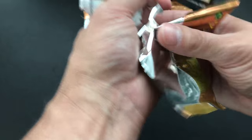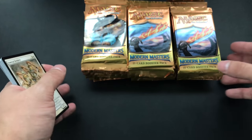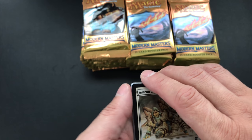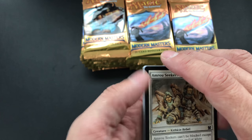I have the price screens up and we have commons and uncommons. We're not going to spend too much time on those, but we're going to look for things like Street Wraith, Lava Spike, and Rift Bolt, which are the valuable commons.